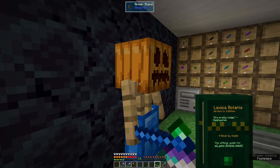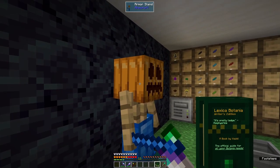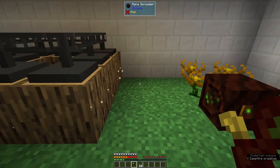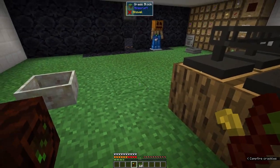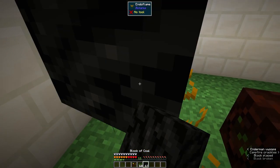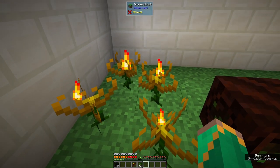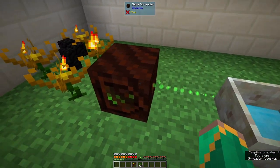We've got to make the Endoflame, a mana pool, and a mana spreader, get all of that done, then chuck some coal on the floor and it makes mana. We can see the mana pool and mana spreader are bound — if you've got the Wand of the Forest in hand you can see where things are bound. Four Endoflames, all bound. Chuck a load of coal blocks on the floor and — oh, my magnet's on — right, we now have mana!